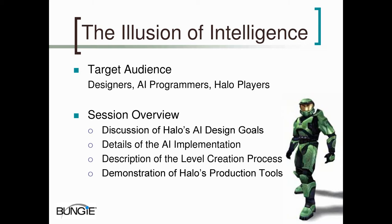This session is targeted at designers and AI programmers. It may also be useful to anyone who is stuck in level 3 and needs insight in how to beat our AI. The first thing we're going to talk about is our initial design goals for Halo and how they changed over the course of the project with the feedback that we got. We're also going to talk briefly about our implementation, including the technical constraints and the important framework elements, and then how those affect the level creation process. At the end of the talk, we'll give a demonstration of our production tools and try to show how all the ideas translated into the player experience.